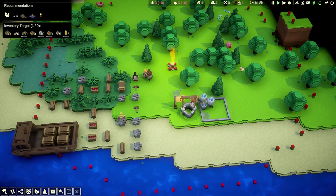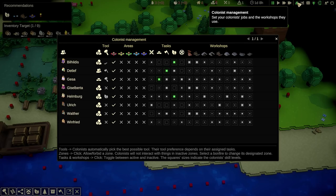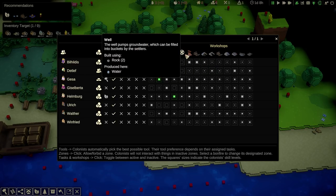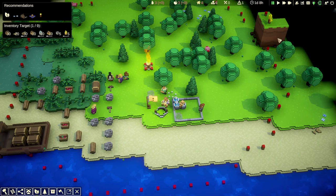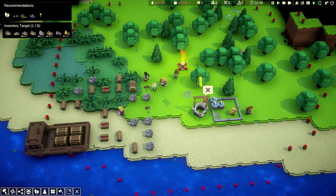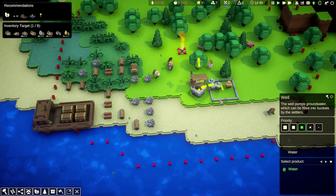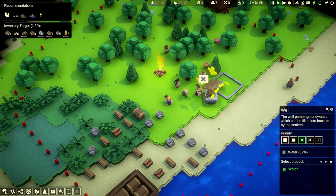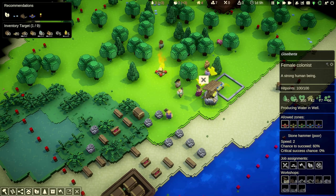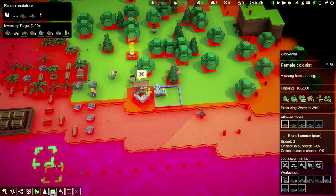He put the rocks in the well — there you go. They're bringing water over here. We're going to need somebody to operate the well. We can get Gizalberta on that. Gizalberta, you operate that well whenever it's going to get built. Which — actually, it has. She's operating it. She's smacking it. That's Gizalberta. Let's set up some farming areas as well.